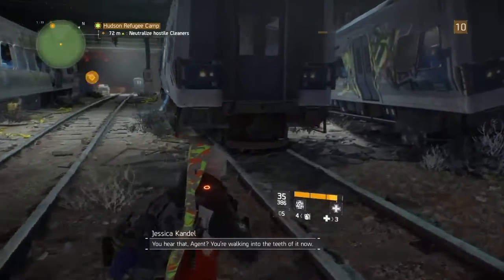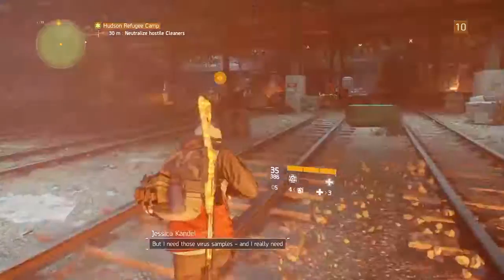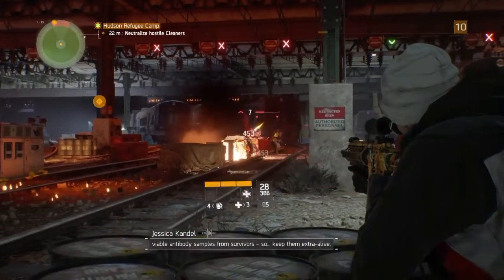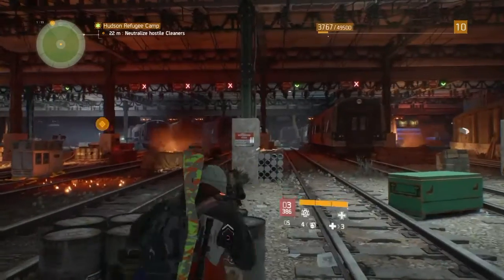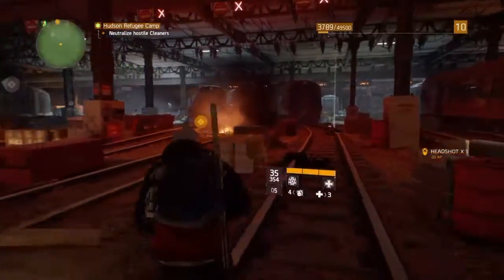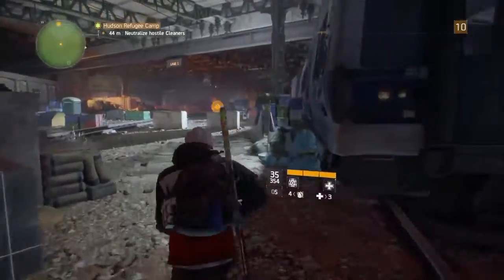This first path is dangerous — take the next one. There's much less fire here. We're pretty much through all the mines now. There are a couple of guys ahead but they don't have reinforcements, so no big deal. Cleaners are massive douchebags who insist on burning everything that's been in contact with the virus, so yeah, they're here to kill everyone.